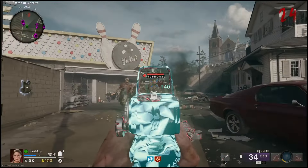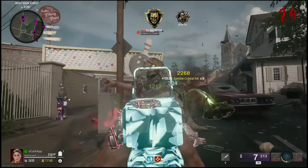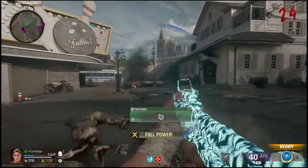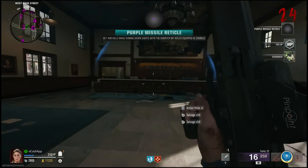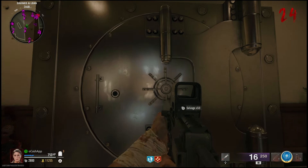What is going on everyone? Guiding Light here and in this video I'm going to show you guys how to complete a small easter egg here in the Black Ops 6 Zombies map. This is Liberty Falls, one of the starter maps in Black Ops 6 Zombies. This is an easter egg — a small challenge you can do within the map where you can open up a secret bank vault.